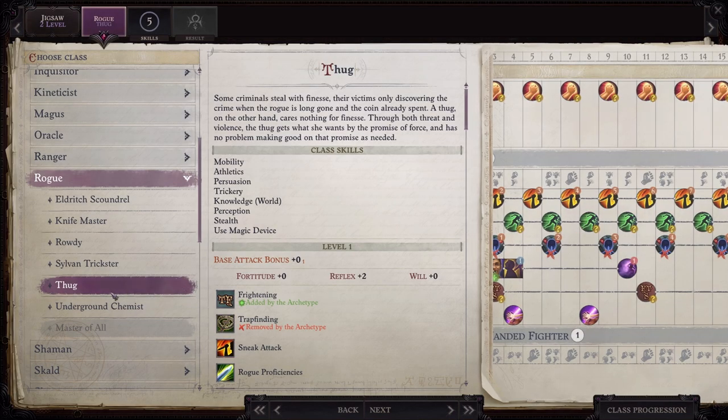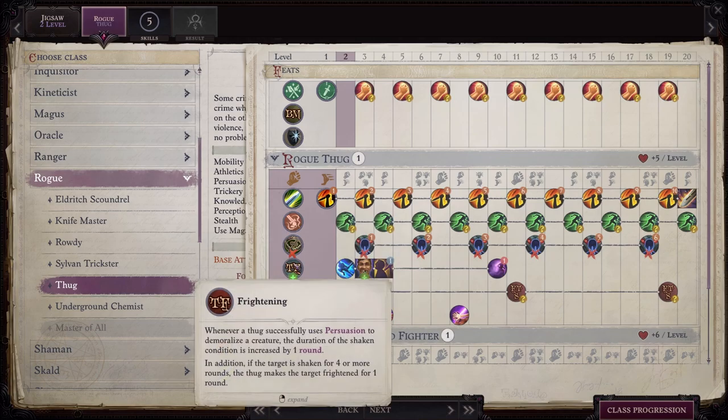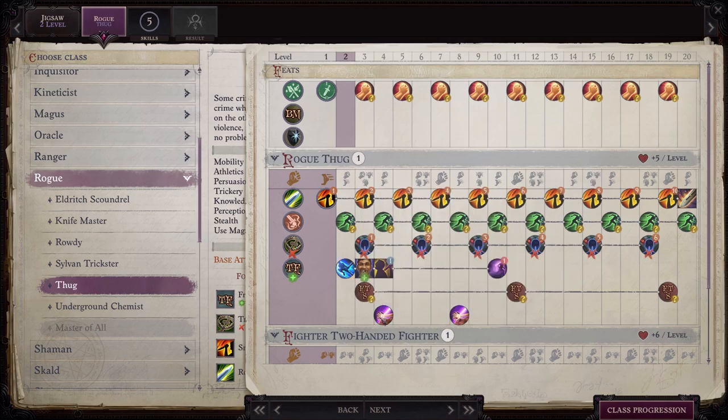All the rest of your levels are going to be in Thug, which is under Rogue. The reason we choose Thug is specifically for Frightening: whenever a Thug successfully uses Persuasion to demoralize a creature, the duration of the shaken condition is increased by one round. In addition, if the target is shaken for four or more rounds, the Thug makes the target frightened for one round. We're going to make great use of this — it fits perfectly with a Jigsaw build where you scare the crap out of everybody just from seeing your face. You also get Uncanny Dodge, Improved Uncanny Dodge, and Evasion, making you significantly more tanky.